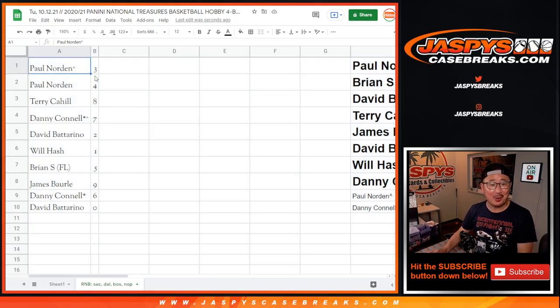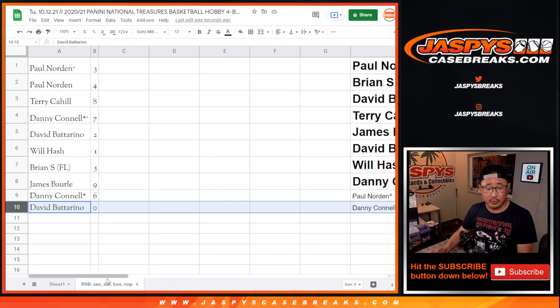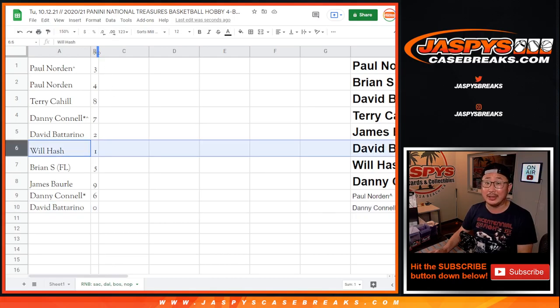Paul with three and four, Terry with eight, Danny with seven, David with two, Will with one, Brian with five, James with nine, Danny with six, and David with zero. So David, you'll get any and all redemptions for those four teams down there, including one-of-ones. But Will, you'll still get live one-of-ones.